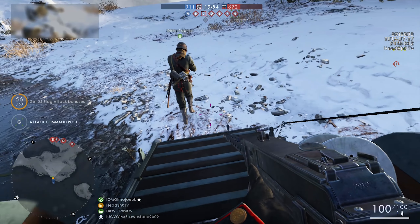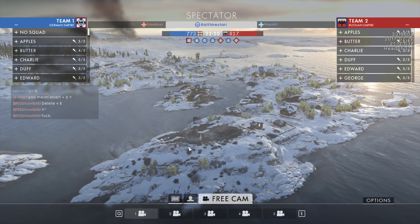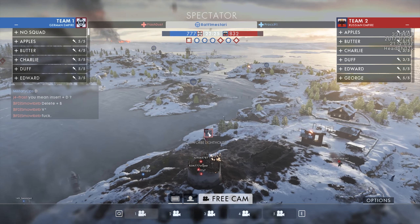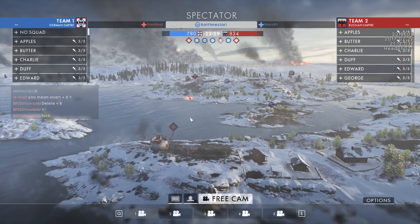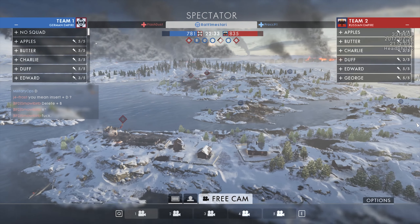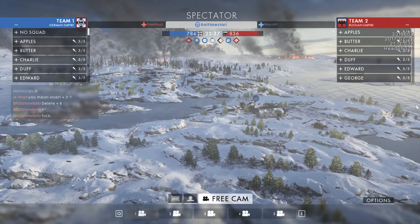Let's take a look at the flags! The A flag, called Schwab Lighthouse, has a lighthouse at this objective. The B point is the Fishing Village. Both are on a big frozen island. The A point is the easy objective for the Germans, but the B flag, the Fishing Village, is pretty close to the Russian side, so there will be some very interesting moments there.